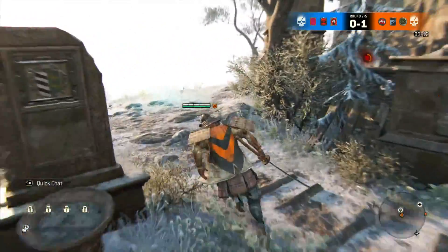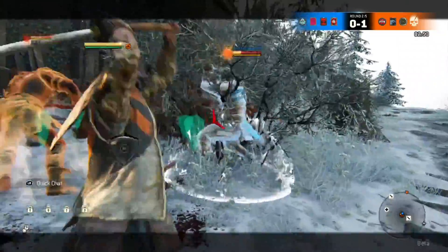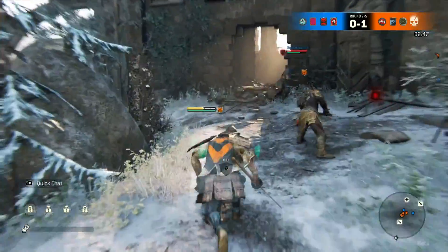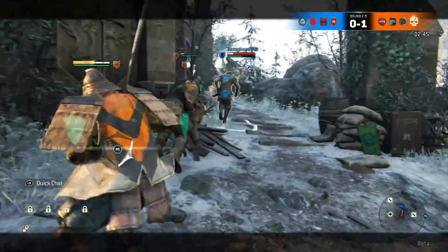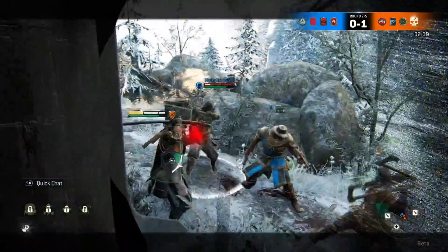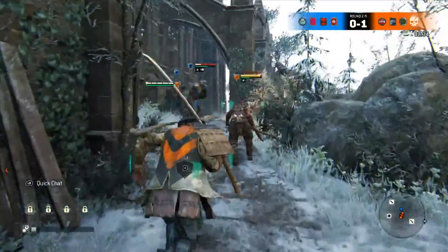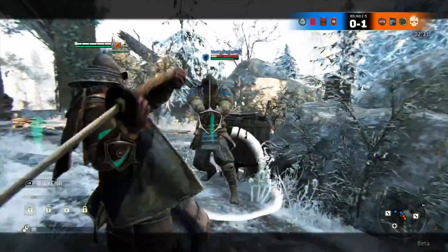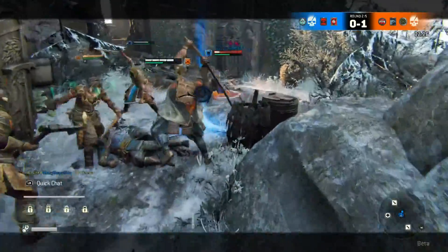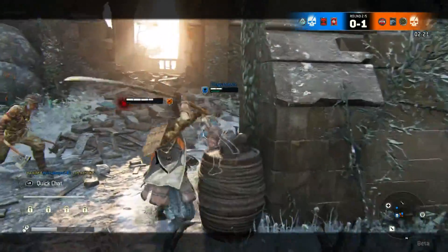I like Elimination because it starts you off in a 1v1 — most of the time teammates and enemies spawn on completely opposite ends of the map, giving you time to actually fight. Though some players just skip their 1v1 to go help a teammate, which I think is a bit stupid. I hope they implement some mechanic — maybe a barrier — that locks you into a 1v1 for a certain amount of time before you can exit.